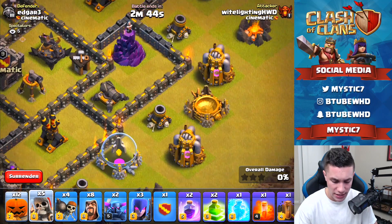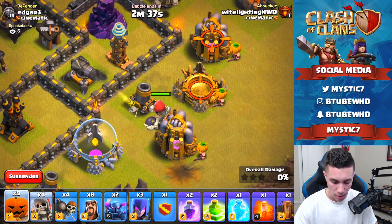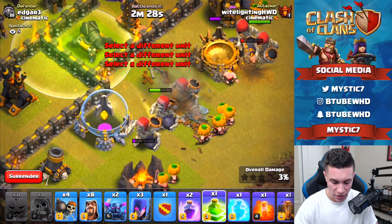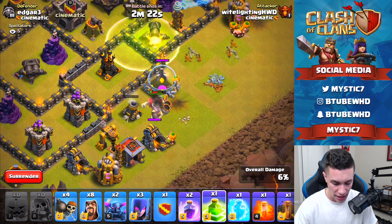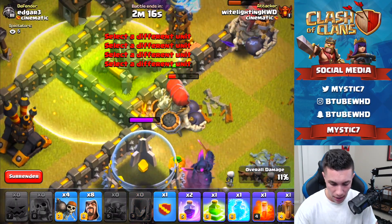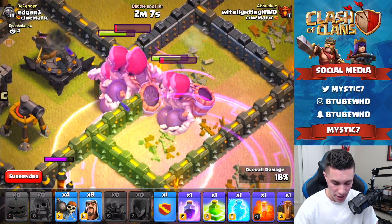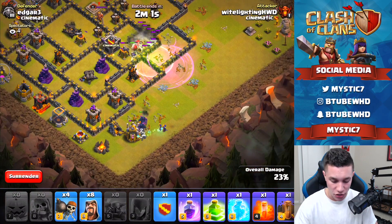I'm assuming the Giant Skeleton targets defenses — yes, he does. Okay, throwing them in on this side, he definitely has a ton of health. Getting some barbarians in behind just to see what they look like. I love the way these guys look. I kind of want to see what happens when he dies — does he drop a bomb? One of these skeletons needs to die right now. This skeleton is about to go down. Will he explode? Yes — he does drop a bomb!